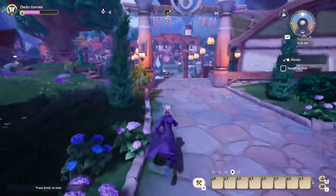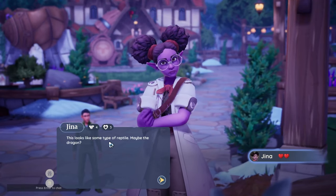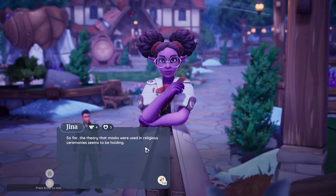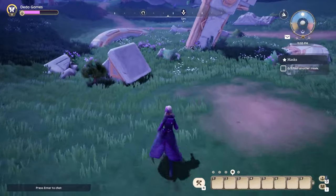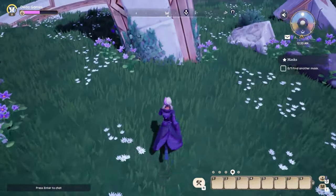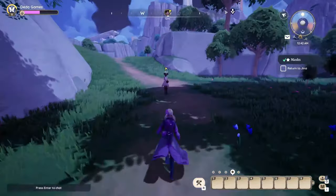In order to find the others, you first need to turn back to Gina and give her the second mask. Now it's time to look for the third mask, which is easy to find under this cross stone.